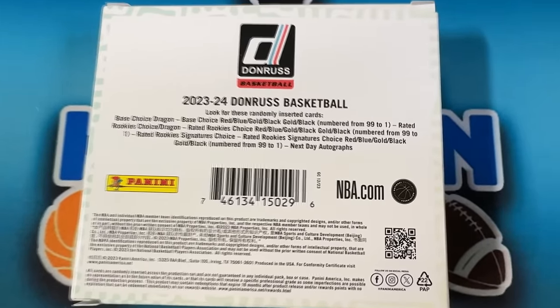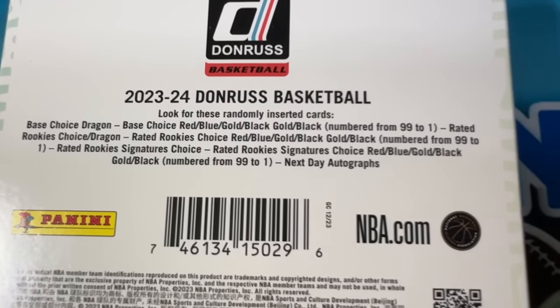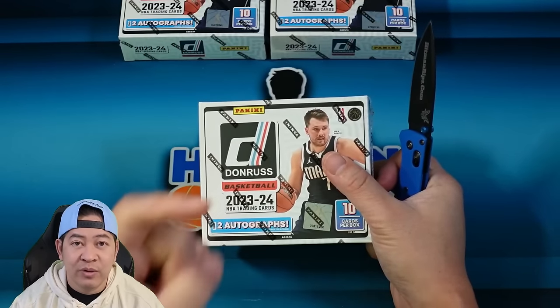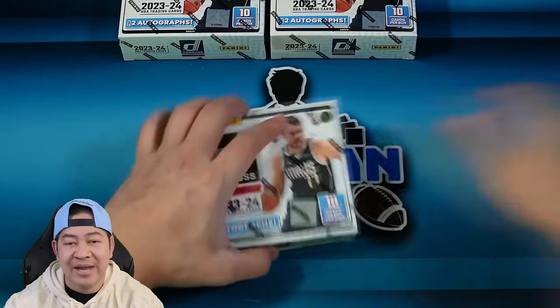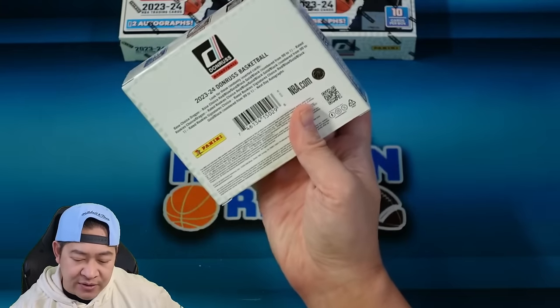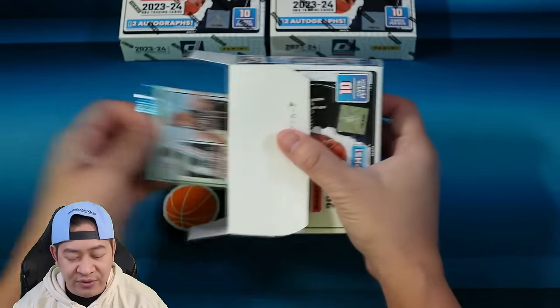You have the base choice and the dragon choice. Then you have red, blue, gold, and black. Blacks are number one of one of course. Next day autos are usually the on-card autos. The regular choice autos are sticker autos. You can hit the dragon scales which are shorter print. Then you have red, blue, gold, and black in that order. Gold's probably to 10, black to 1, blue probably to 49. Reds are the highest numbered, I'm assuming to like 88 or 89 or something like that.